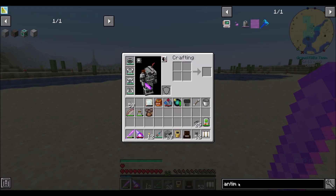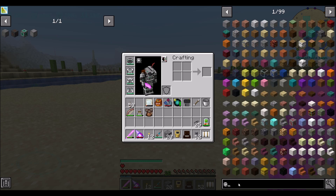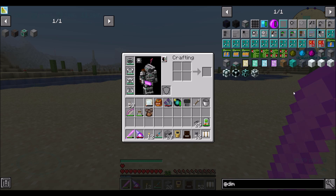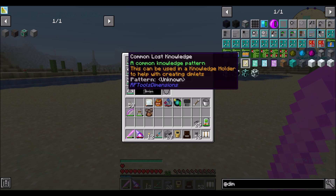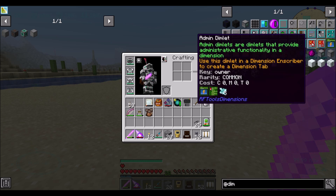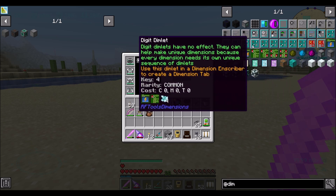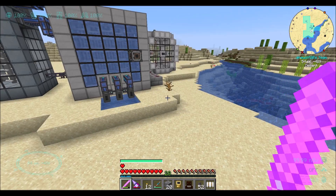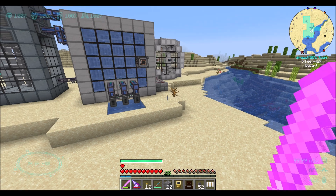The other thing I want more power production for is we updated the pack. There is a new version of the Direwolf20 pack out there which includes RF Tools Dimensions. And as we know, RF Tools Dimensions tends to take a lot of power. Things have changed and there are definitely new things, which is cool. I haven't looked into it at all yet. There's admin dimlets and a whole bunch of dimlets to mess with.